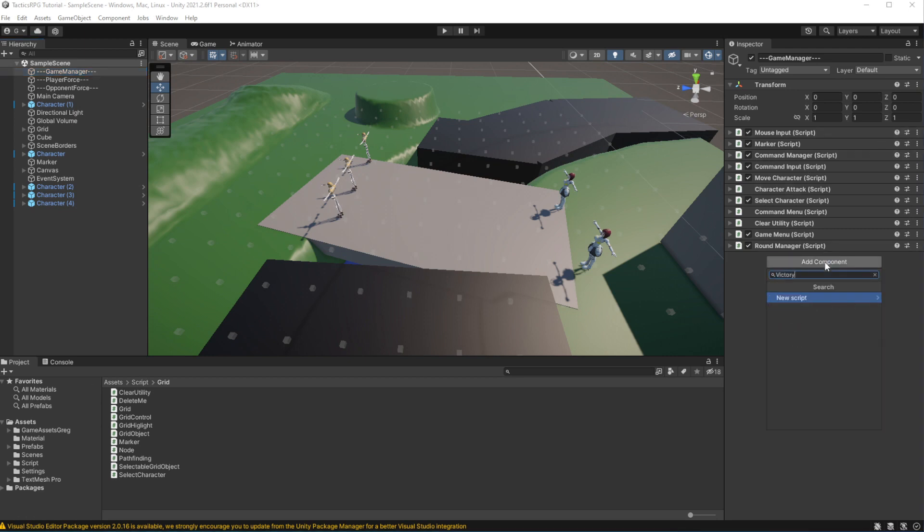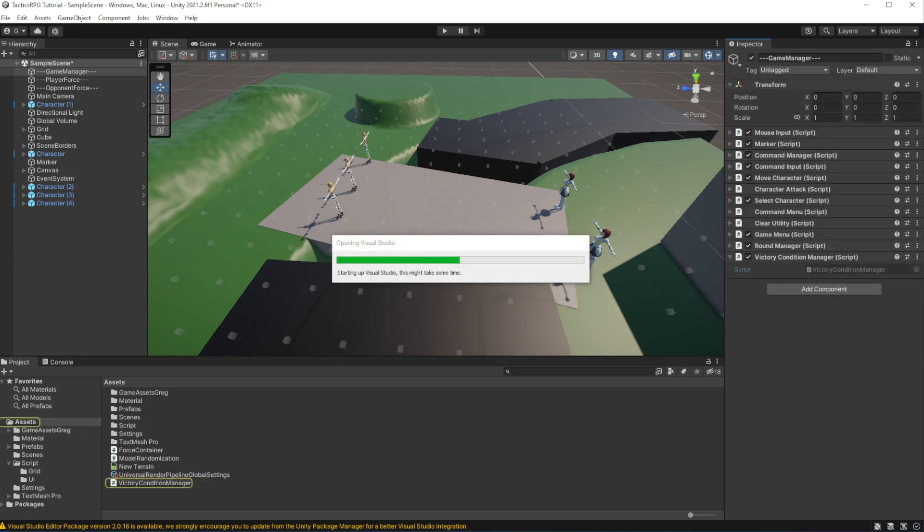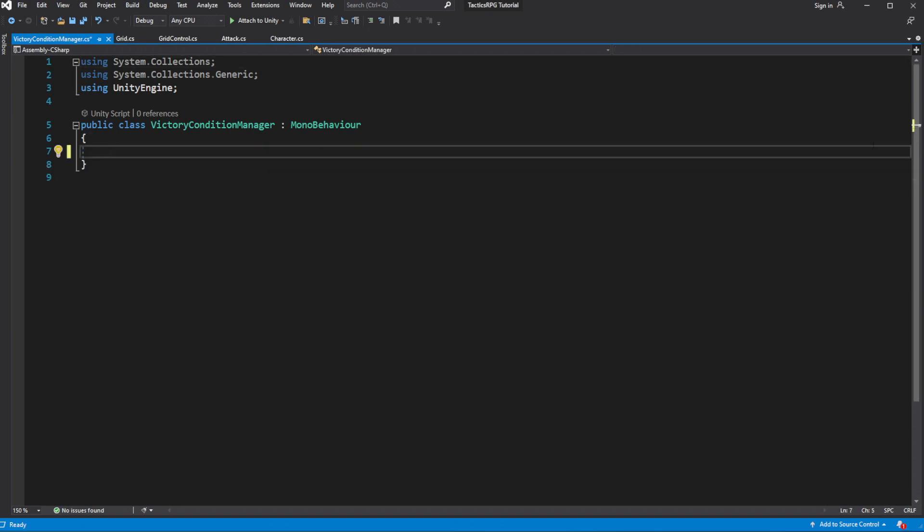Select GameManager and create another new component called Victory Condition Manager. This component will be responsible for tracking victory conditions for player and enemy. Let's begin by implementing a simple victory condition for the player — we need to defeat all the enemy pawns on the field to win. Make a reference field for ForceContainer called EnemyForce, which will reference EnemyForceContainer.